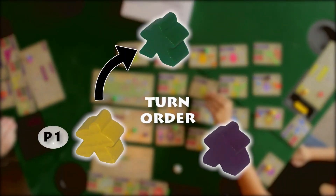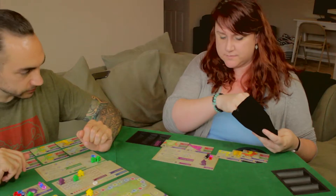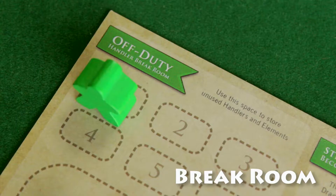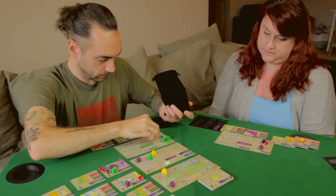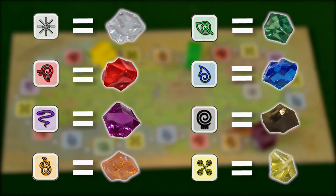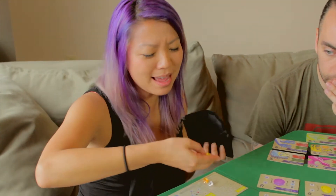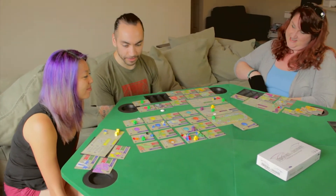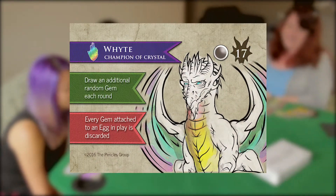Each phase will always begin with the player holding the egg token and pass to the left. Phase 1: Element Collection. During this phase, players collect a number of element crystals equal to the number of handlers they currently control. For each of your handlers outside of the field mat, draw a random crystal from the bag. Handlers in the field, as well as some dragon effects, grant you the option of drawing a specific element crystal. If you wish, you may opt out of any of these guaranteed draws and decide to draw randomly instead. Whatever combination you decide, make sure your random draws are first. The number of crystals you draw must not exceed the number of handlers under your control unless specifically granted by a dragon effect.